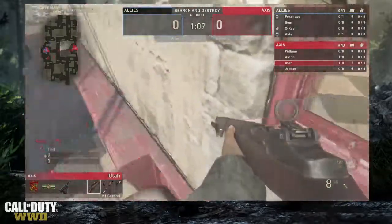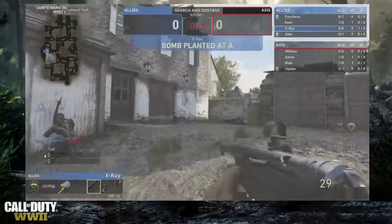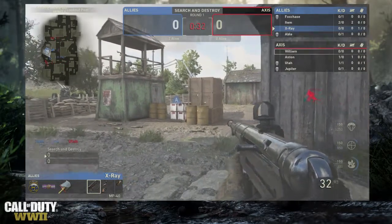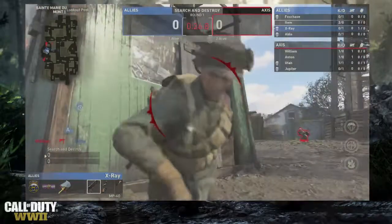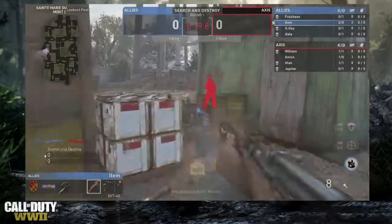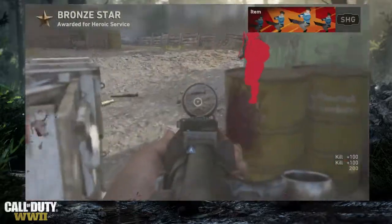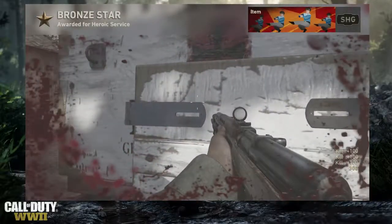It looks like they're planting the bomb at A. X-ray is about to get it planted but gets fired upon — he escapes to the side. Utah gets taken down by a throwing knife from item. X-ray looks like he's going down too, shot in the back. Item is the last one alive with the SVT, pushing around — he sees the guy on bomb, kills him, then gets the last player with a knife. What a kill! He gets the bronze star with that double knife kill.